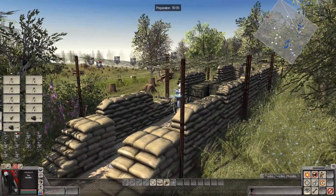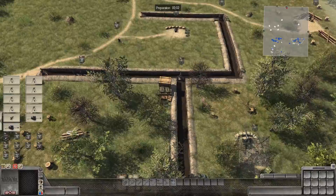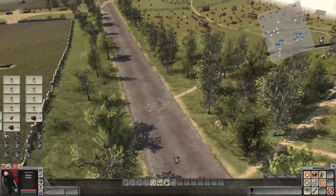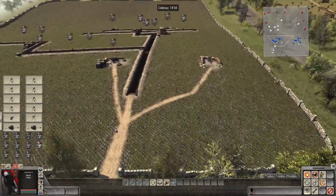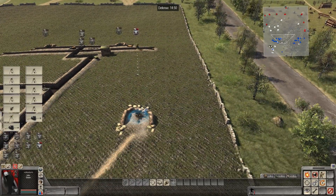I see a couple machine guns there — very nice. A DShK on a tripod. Let's grab that and get some more soldiers on these guns. The Russians are on the way. I can hear them right now. We've still got more soldiers to get on some of these defenses — not everyone made it out of there. Let's get this rifleman on this DShK. Machine guns are already lighting up.